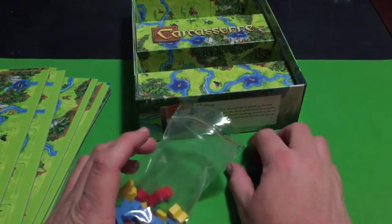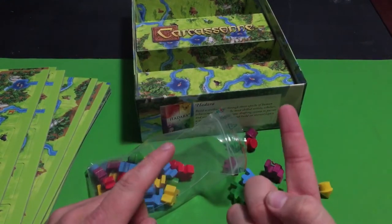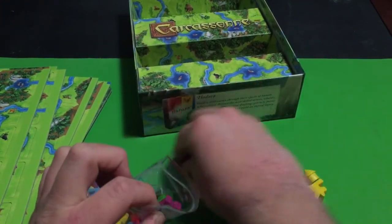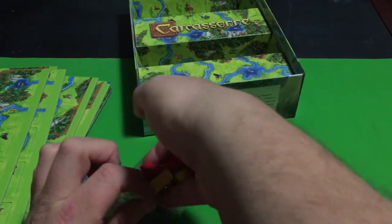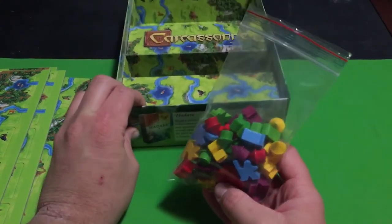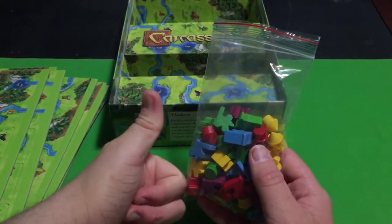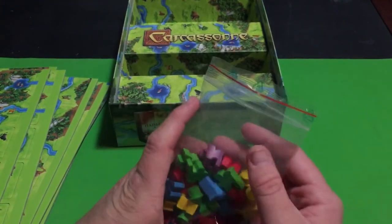That's basically it for this unboxing. The setup is simple — just one starting tile, as usual. There are some additional rules that make it different from other Carcassonne games, like that saber-toothed tiger decreasing your score, which is definitely different. I like having different Carcassonne games, and if they add something that makes each one a little different, even better — that's what it's all about.